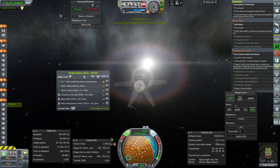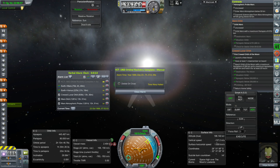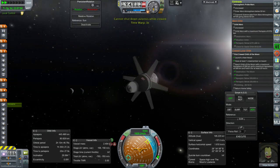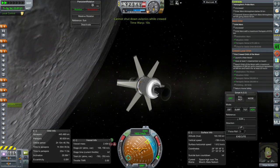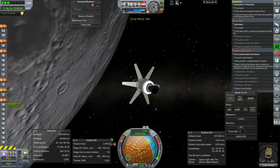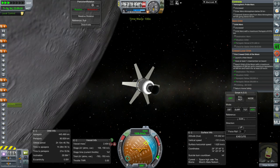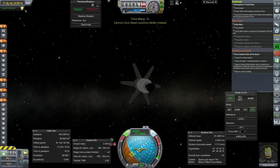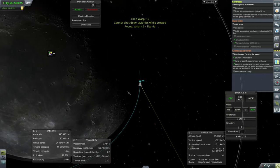Okay, 1963 orbital rocketry complete. We're only doing that so that we can eventually unlock some of the lunar landing technology, especially the Gemini lander engine. We just need to return home safely now.